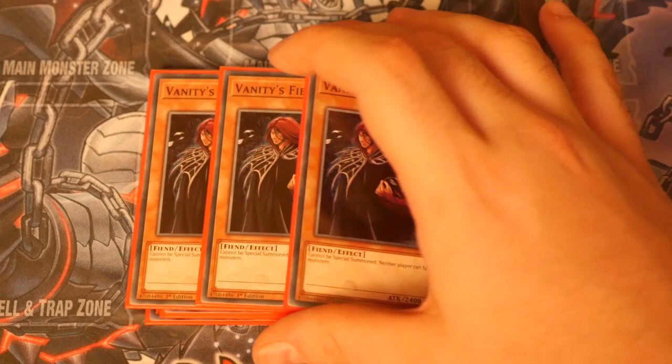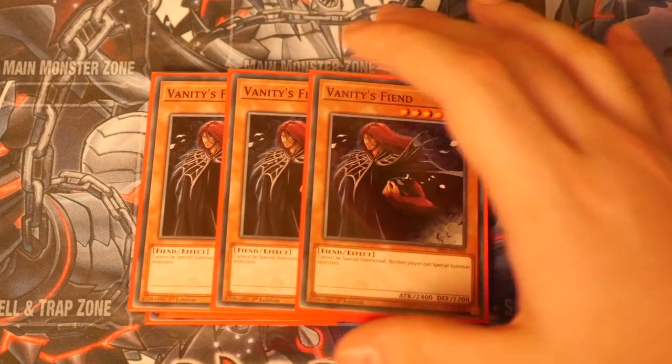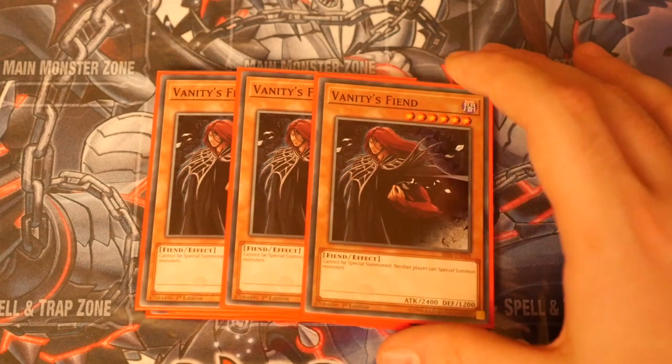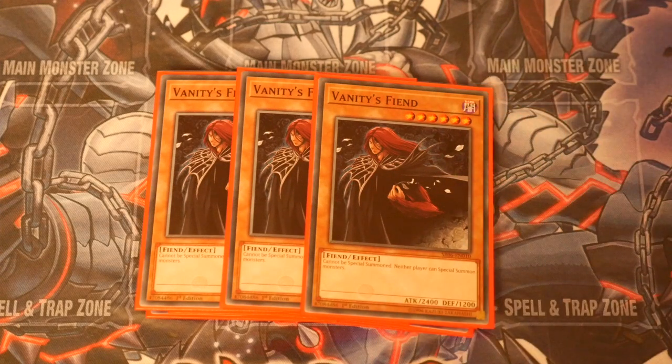Triple Vanity's Fiend, purely because we play Fires of Doomsday in this deck and that token can be treated as a dark monster, so you can get Vanity's Fiend on the board along with your Diablos and kind of lock your opponent out. After that you can use Vanity's Fiend as fodder for one of your viruses. If you've virused your opponent already and locked them out with Vanity's Fiend, you've pretty much got game on board.